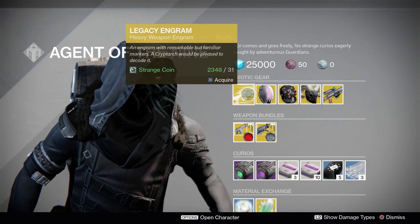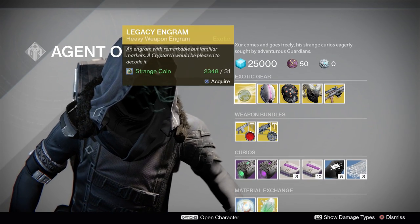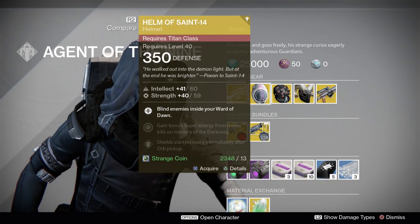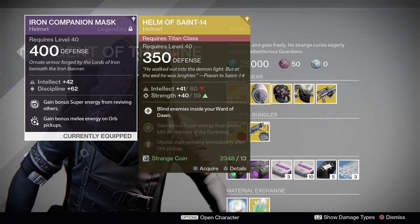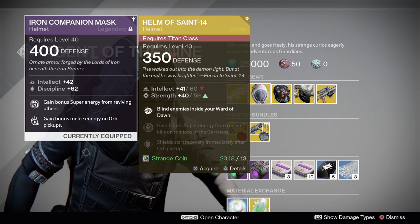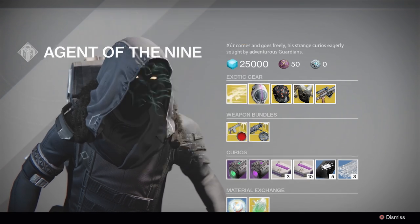We have a legacy heavy weapon engram that you can pick up. Helm of Saint-14, Intellect and Strength — not that bad. I like that. The stat roll could be a little bit higher; it isn't terribly low, but it could definitely be higher.